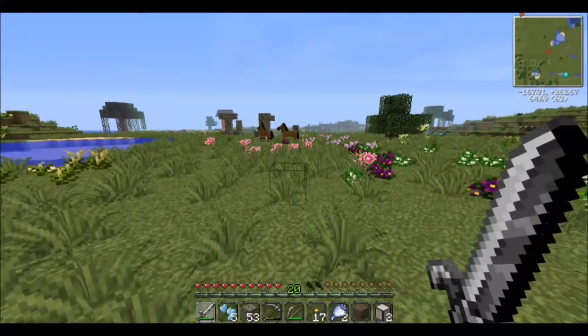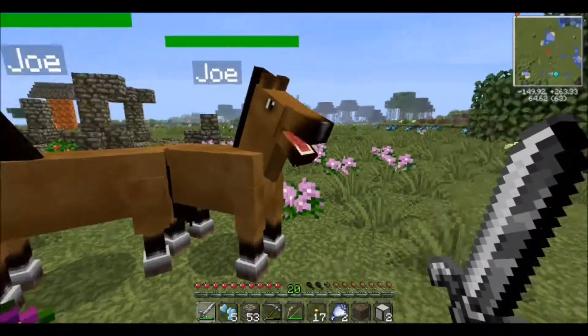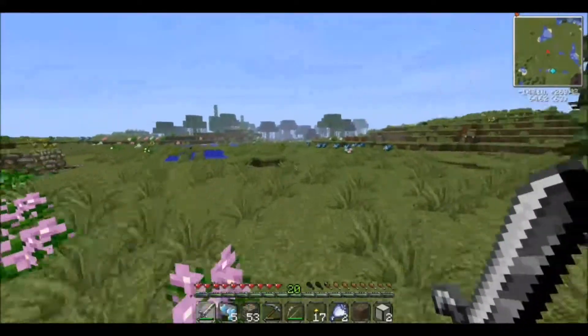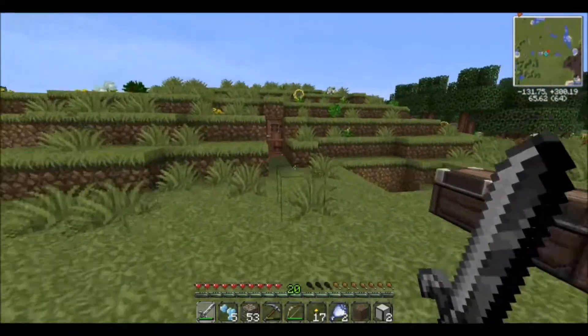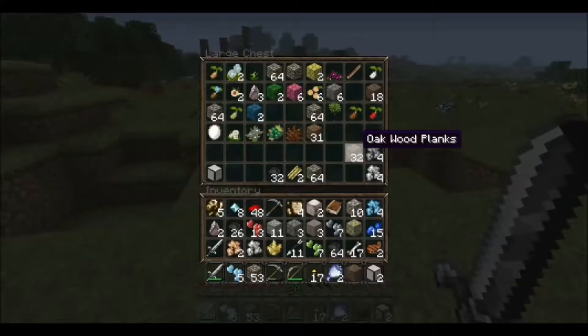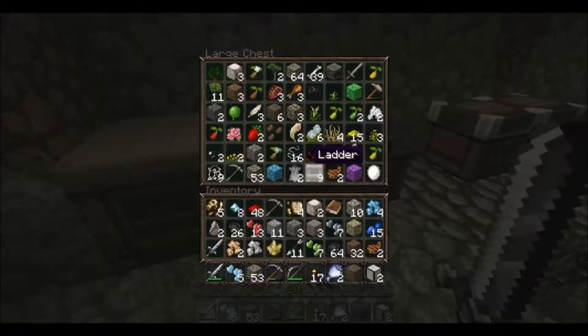Now we got two horses — I think it's a glitch, like usual. Only one of them is actually the one that's working, which would be the one that's walking around. Do I have any wood in here? I do. Let's get rid of the bones, take the wood. I'll go ahead and make the bed.